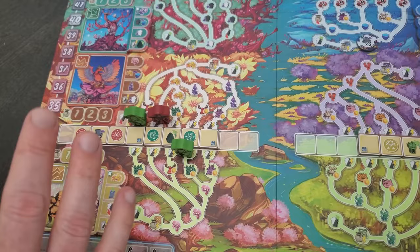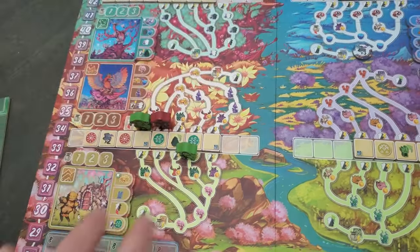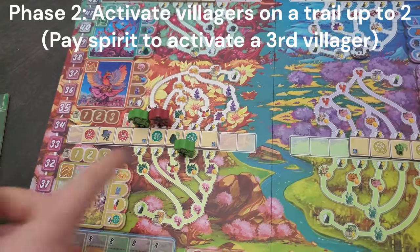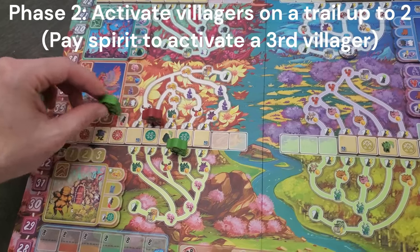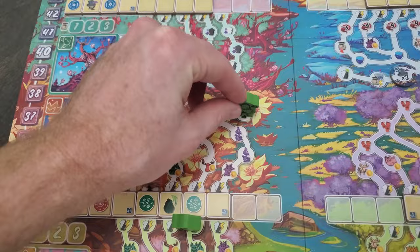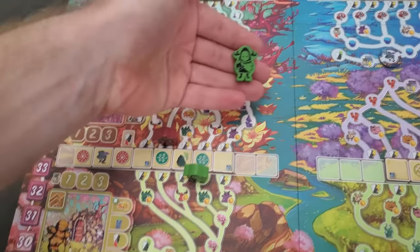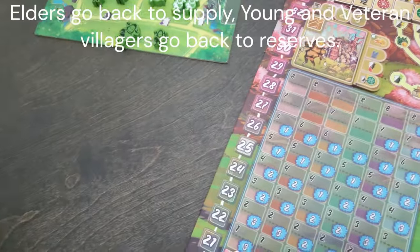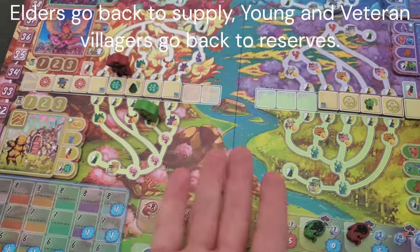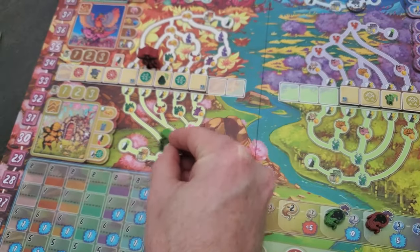In phase two of my turn, as long as I have guys out on any of these tracks, I can resolve two of them without having to pay. So I could take this guy, go here, do this, do this, do this. If he's a big elder, I take him and put him back in the supply where I can use him again. I can choose how I resolve these — I could have resolved this one first instead of second.